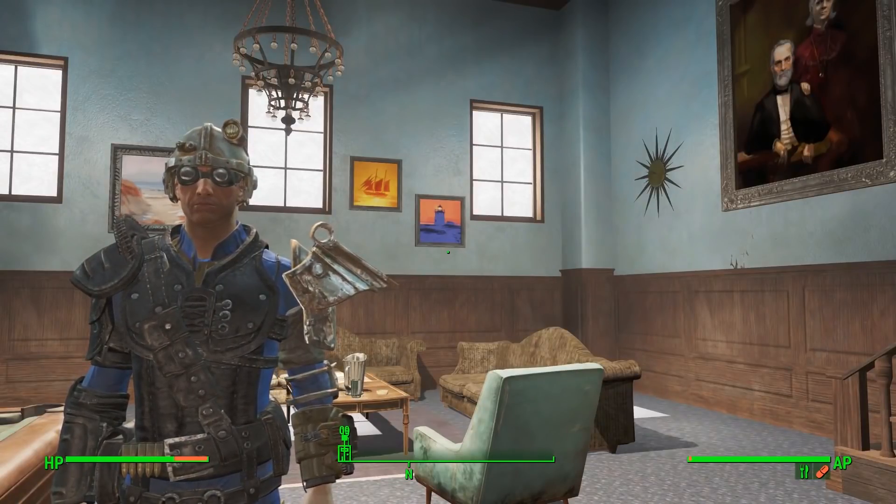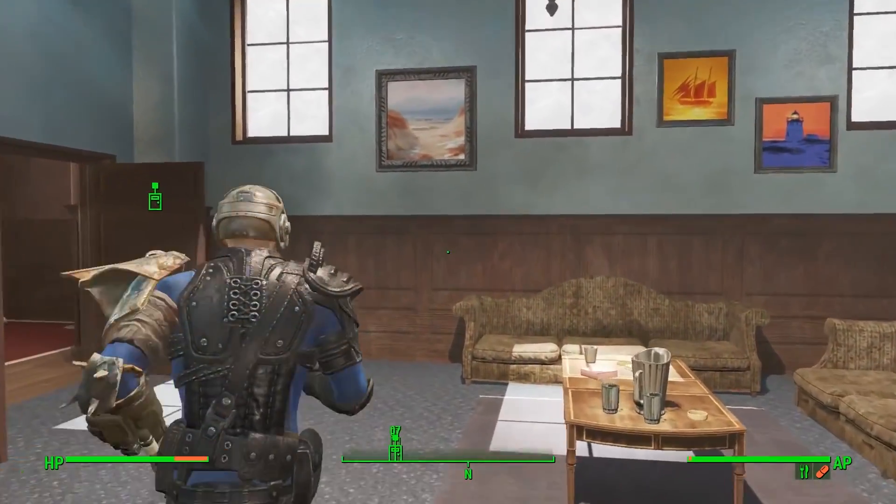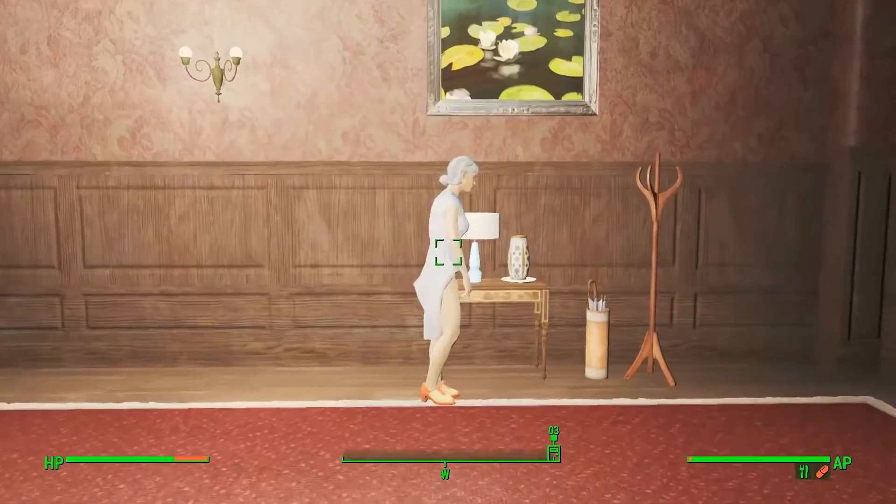Hello, my name is Mike, and welcome back to Fallout 4. Today we are going to Good Neighbor. We're going to go to Good Neighbor and follow up on this quest for Cabot House. So that's what we're doing today — going to find Imogene.